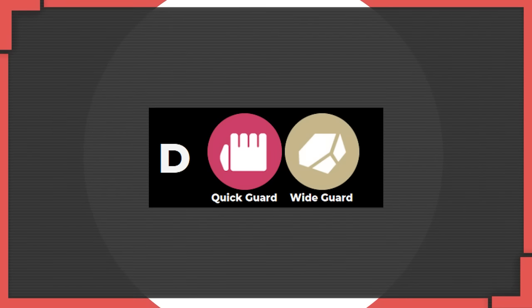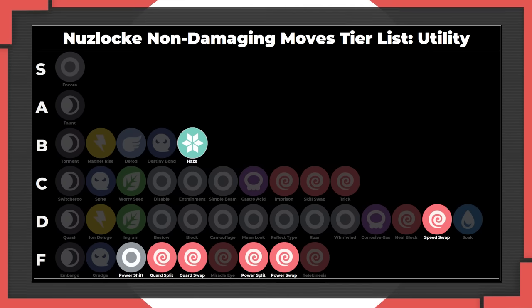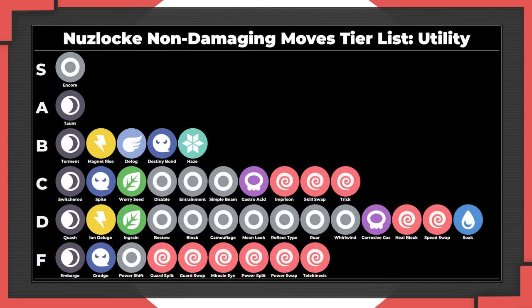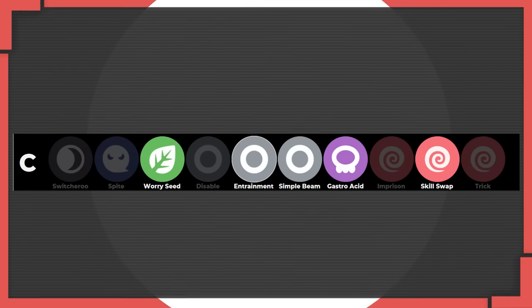Quick Guard and Wide Guard can make for some fun niche plans in double battles if you really know what you're doing, but generally they're not very useful. When it comes to stat manipulation, Haze is the only one that's really useful because especially in difficulty ROM hacks, there's always a chance of wiping to setup Pokémon, and Haze can prevent that. It's pretty niche but when you need it, you really need it and there's pretty much nothing else that can do its job. Moves that manipulate your opponent's ability are niche - they don't quite have the consistency I want from a B tier move because your opponent's ability being crucial is just kind of rare. But when you do need them, these moves are really useful and have saved me some runs.